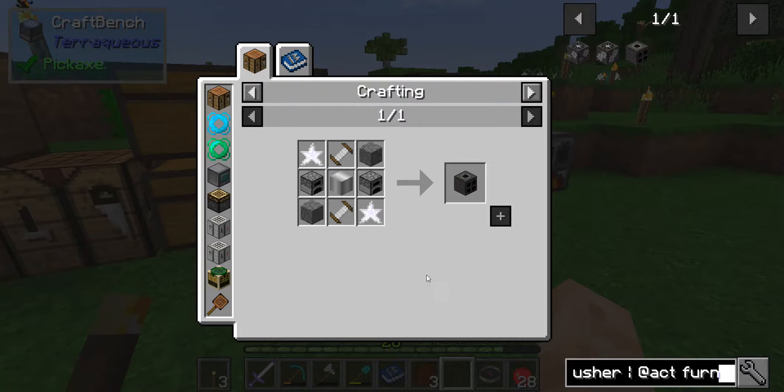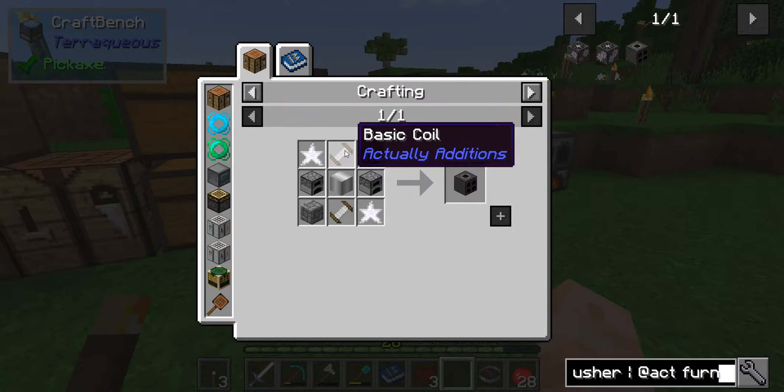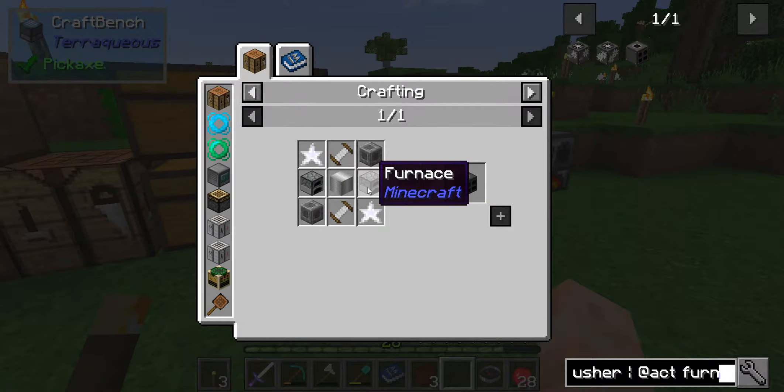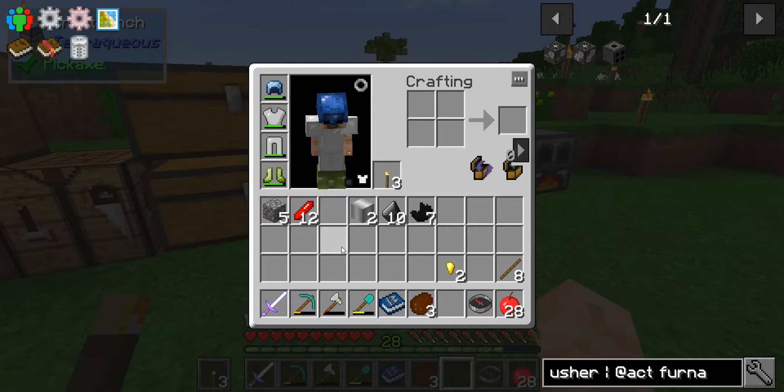Let's see how we make this. You need two Anoris, two more of these, two furnaces, and some more cobblestones - eighteen cobblestone. Easy enough. Already got this.